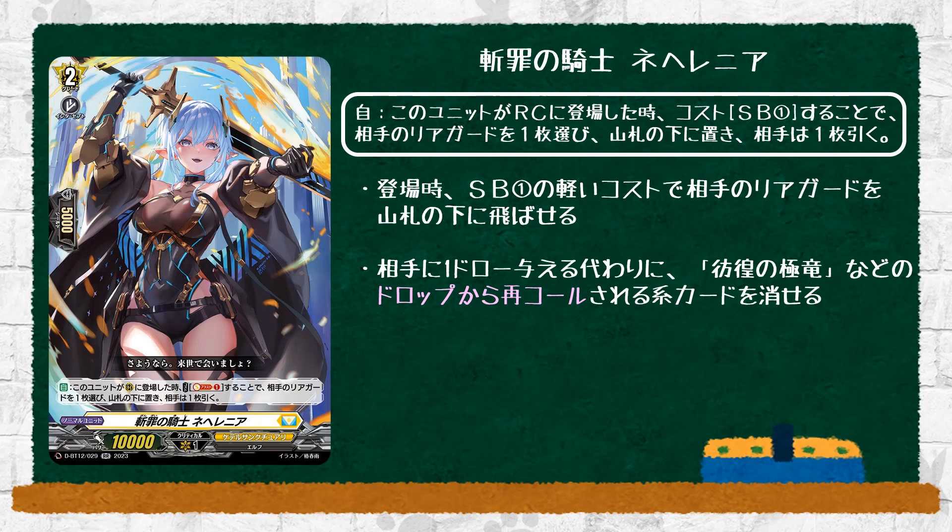Next, Knight of Severing Sins, Nahalina. Grade 2, 10k power. Auto: when placed on rearguard, cost counterblast 1 — choose one of your opponent's rearguards, place it on the bottom of the deck, and then your opponent draws a card. If I remember correctly, this is technically Cater Sanctuary's first generic removal. Sure, your opponent doesn't technically minus anything out of it, but having a tech card in Cater that can remove one of your opponent's rearguards can actually be decent sometimes. The draw can be useless, and it's just for removing problematic rearguards. So if you want, go ahead and tech this.